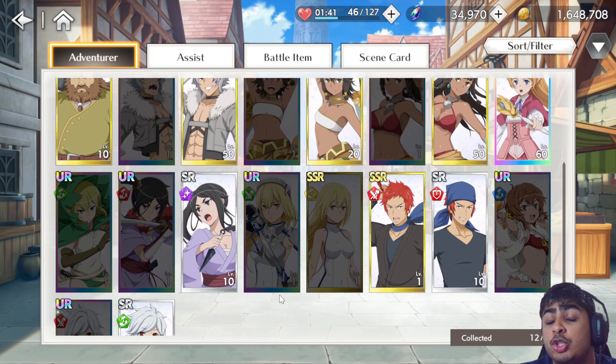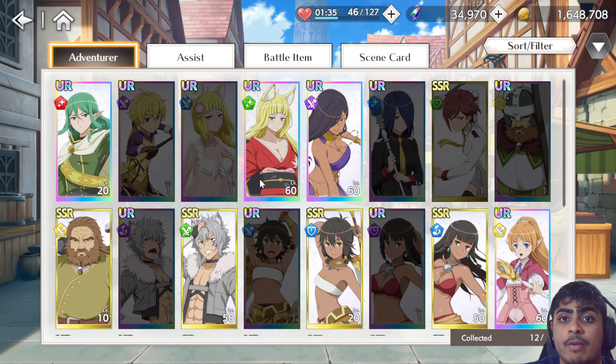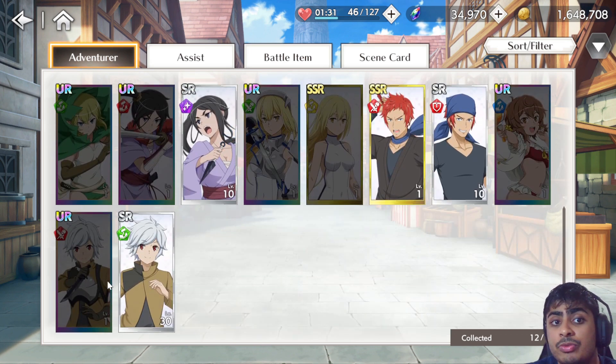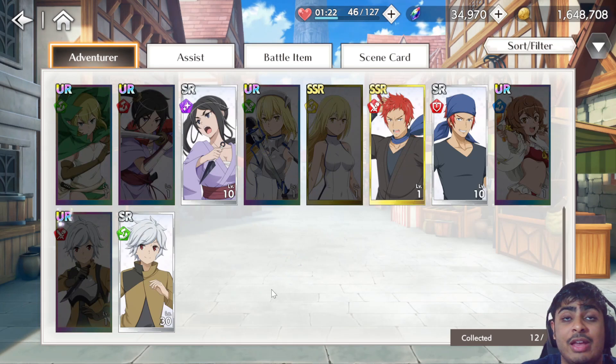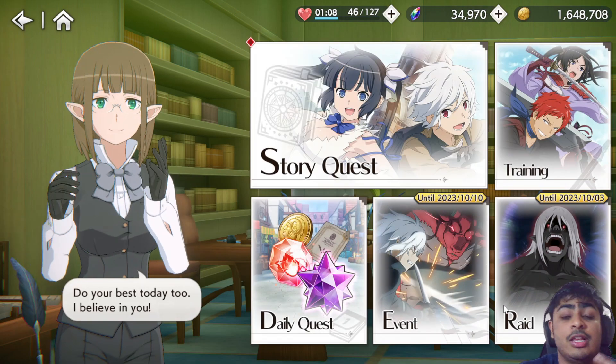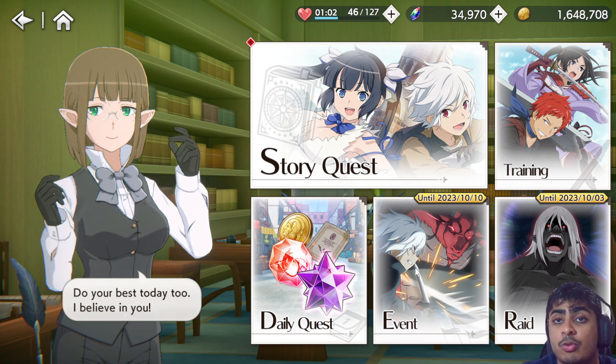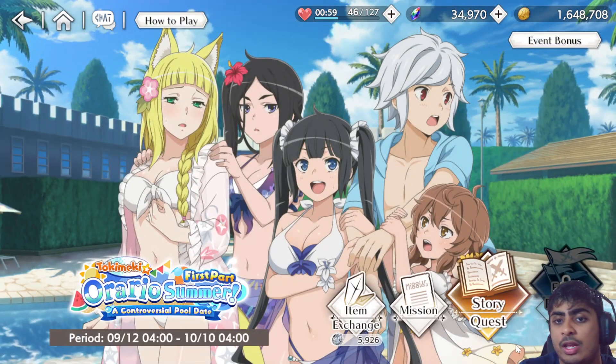I highly recommend using it on Eyes if you have her — she is the best option for any DPS adventurer. You could also use it on Bell; I don't think people would be amiss using it on Bell. He appears at the very bottom of the field guide but he's a very strong adventurer. However, I think a lot of people will find it better to use it on a blue unit — one reason being the raid battle, which is super helpful for raids.